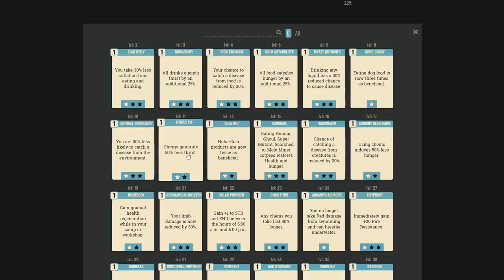Nuka-Cola products being more beneficial could be C-rank or lower for most people — possibly useful for high-VATS builds topping off AP. Cannibal is fun — you can eat a downed enemy's corpse for a small heal, Fallout's version of tea-bagging — probably C-rank. Vaccinated is useless, as is chem hunger reduction.